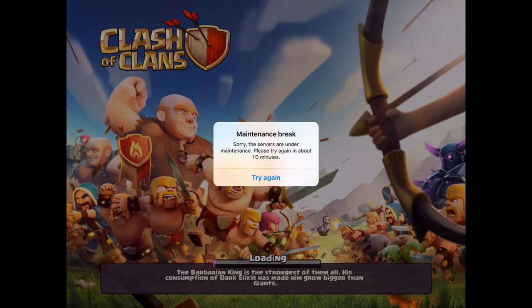Game balancing: attacking troops will now engage defending troops from further away. I assume that means clan castle troops and possibly the enemy king and queen have a higher radius of awareness to engage attacking troops. I'm not exactly sure what that means — I'll have to test it. It might mean that defending troops like the ones coming out of the clan castle or defending heroes will be able to attack from further away. I'll do another video to test that out.